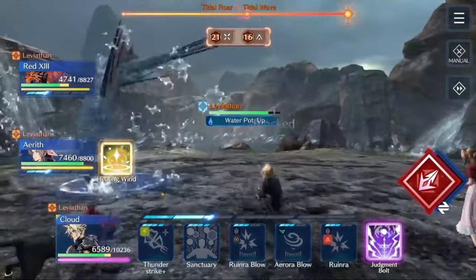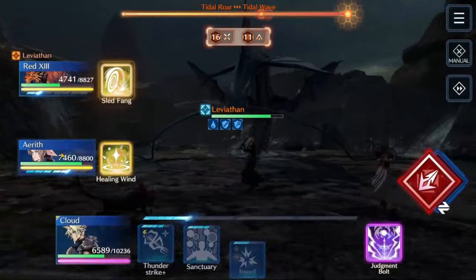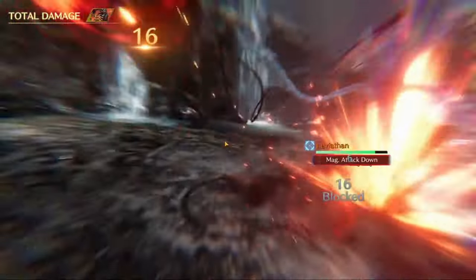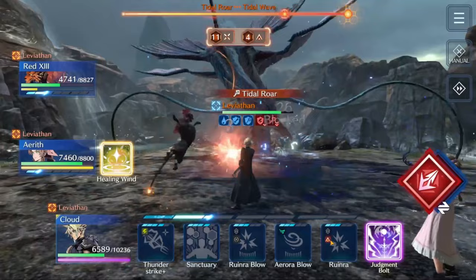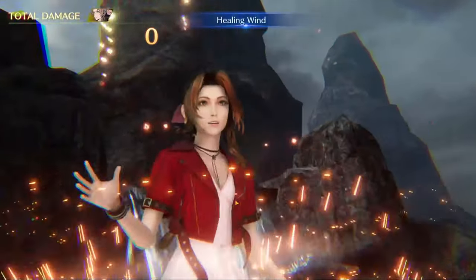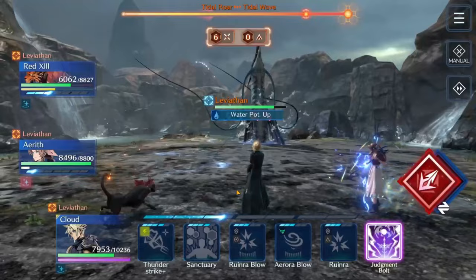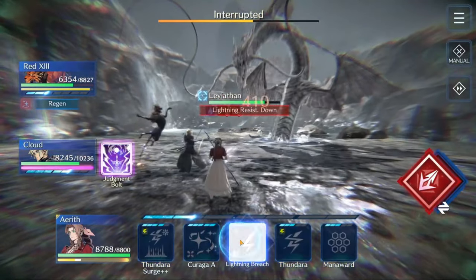Just focusing on making sure we're doing as much sigil breaking as possible. I'm even letting Aerith do whatever she wants a lot of the time, then switching over here and there to heal if I feel it's necessary. I see Sled Fang up again and noticed he was getting ready to do a move, so we're going to go ahead and cancel it. Although you do have quite a lot of time to break these sigils, every time I've done it, it has kind of come down to the wire. I'm using Healing Wind to cancel out the animation. Aerith is still breaking sigils anytime she casts something on Leviathan, even though she doesn't have a dedicated sigil break.